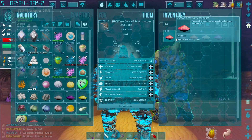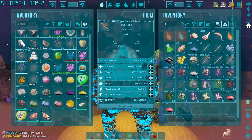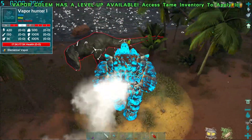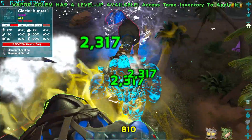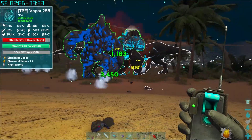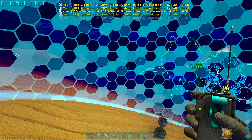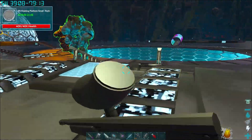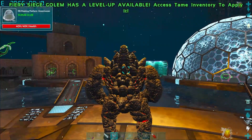We've accumulated around 1500 essence on our dino. We grab some cooked meat that dropped — a dino literally cooked meat for us! We decide to bring in the Fiery Siege Golem for extra firepower, even though fire versus water might be a bad matchup. We commit to it anyway and go retrieve him from the base real quick.